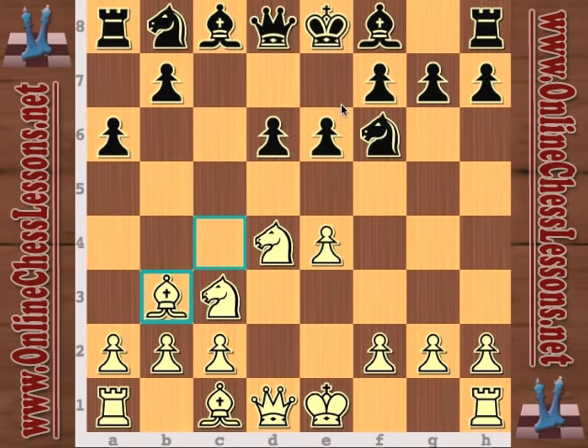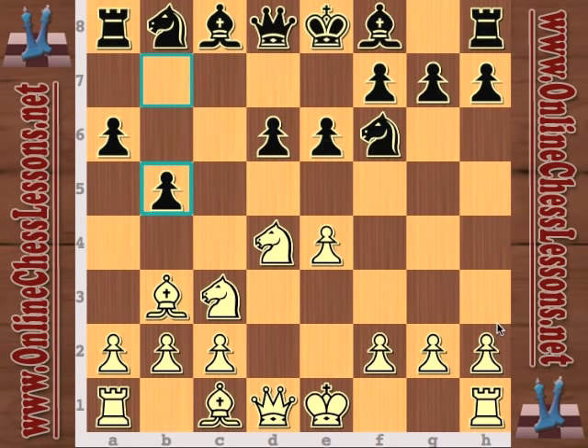Bishop to b3, and e6 is really played to defend the d5 square. Now b5 immediately seems to be the most topical, the most aggressive response for black. Bishop to g5 is also a pretty aggressive line, and queen f3, f4, castles, or a3 are all possible for white.